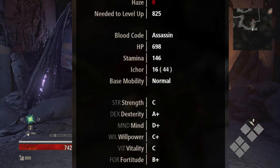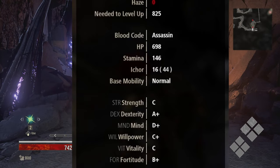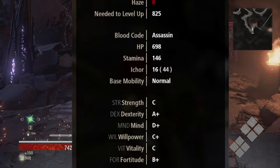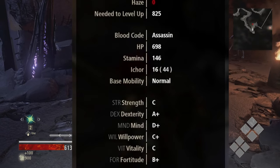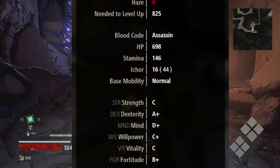Vitality affects HP and physical damage reduction, and further enhances physical reduction with high stat scaling gear. Fortitude affects stamina and elemental resistance, and further enhances elemental resistance with high stat scaling gear.